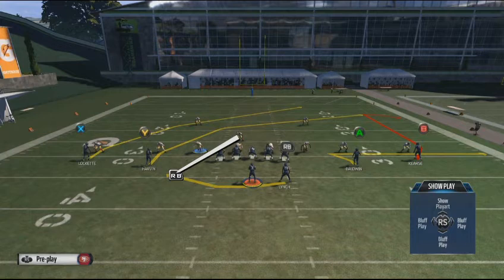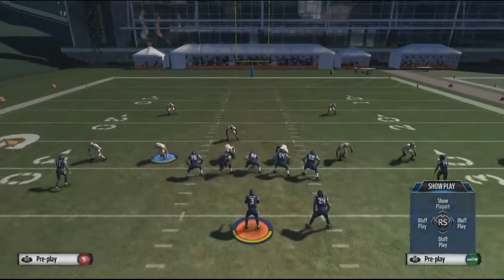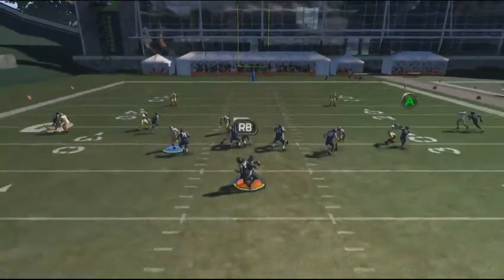By sending the running back to the flat, the linebacker follows him and gets out of the play. That leaves me the option to throw to the slot receiver as he comes across the middle. I can drop my quarterback into that area and look for him downfield, making that throw as long as he has a couple yards of separation on the nickelback or dimeback covering him.